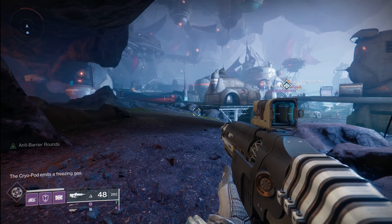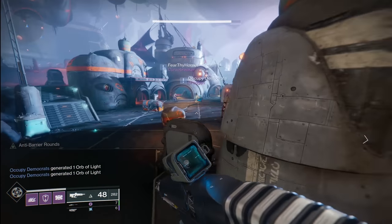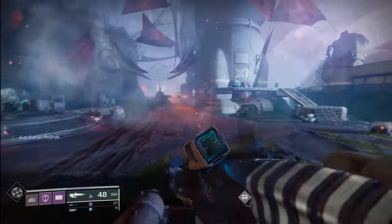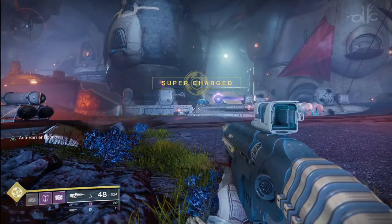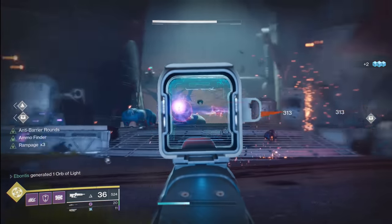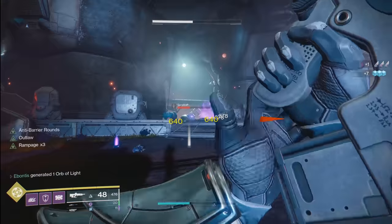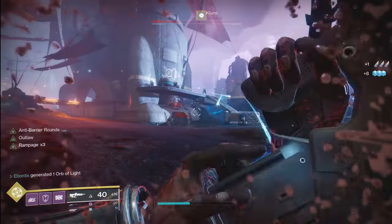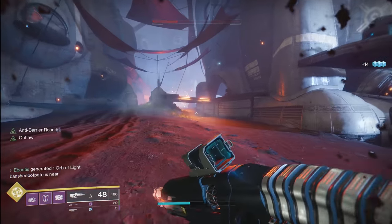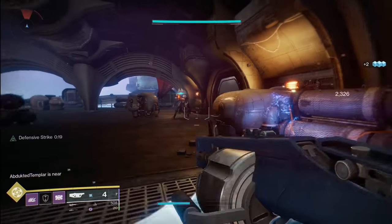When you load into Tangled Shore, you've got a couple options of where you can actually find captains. One right off the landing zone in Thieves Landing is going to be right up here — you'll see this captain right here, that will be one of them. The second place you're going to find a captain or a servitor is going to be right here in the middle. On this mid platform, you'll find usually about four shanks and then one big servitor in the middle. You might even have a sniper in the back trying to mess with you, but the servitor is just a red bar and goes down fairly quickly.